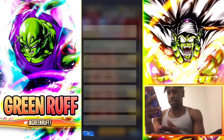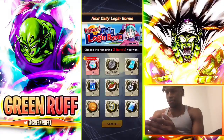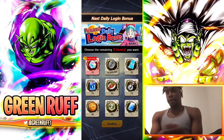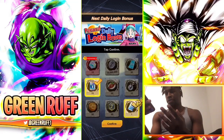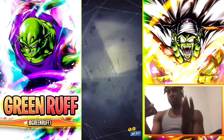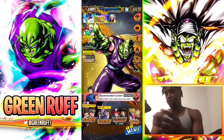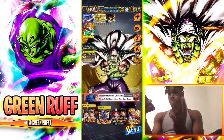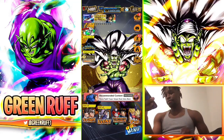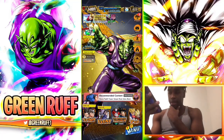Another thing is your daily login bonuses. Go to Status and scroll all the way down — make sure you always click the 10 CC daily login reward. That adds up to 300 CC a month if you click it every single day. It might not seem like much but 300 CC a month is really good for new players, so always pick the 10 CC daily option.